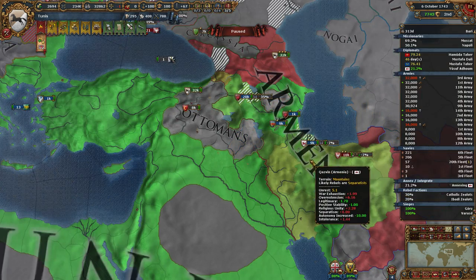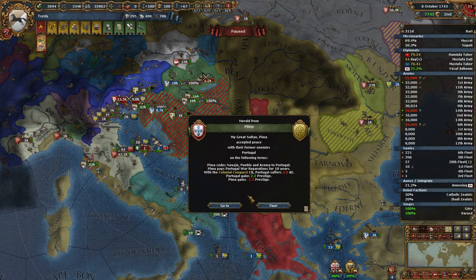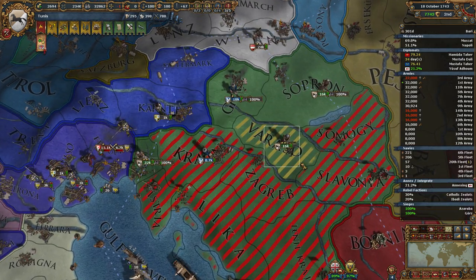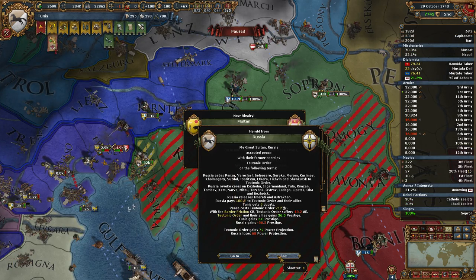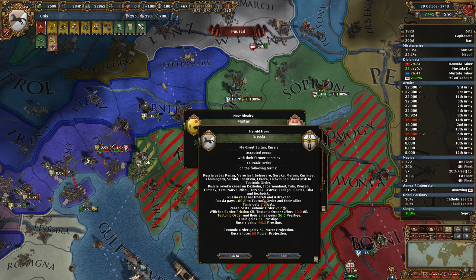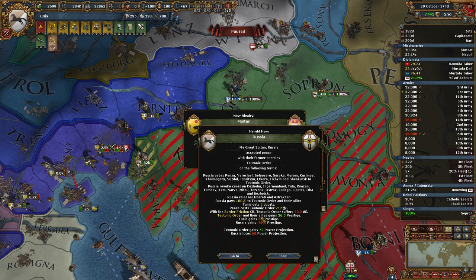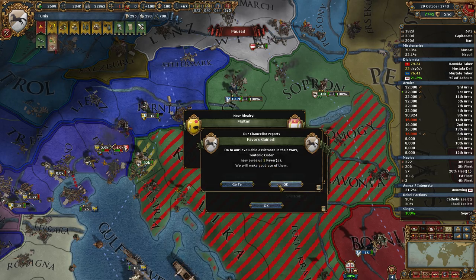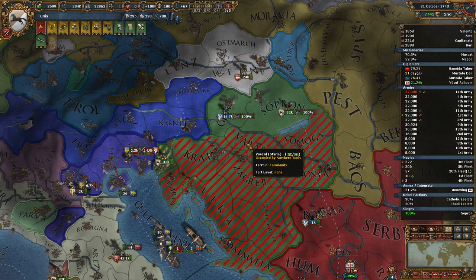He's on rest; he's gonna be rather high. Overextension 6.16 — it's fine, don't worry about it. Russia has accepted peace: Venza, Yaroslav — Russia will revoke Kors, Russia will release Imerity and Astrakhan. Tunis gets 5 ducats. They paid 212 Diplo. I gained 2 Prestige. Tutank gains 72 Power Projection. We gained 1 favor. Nice. I'm not too concerned about that war at all anyway.